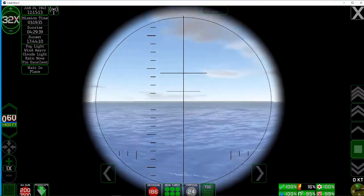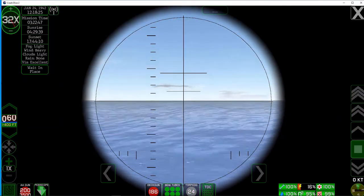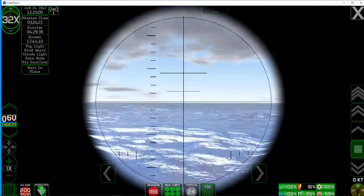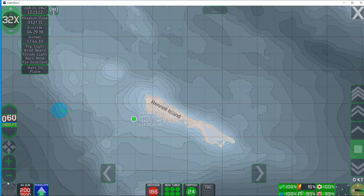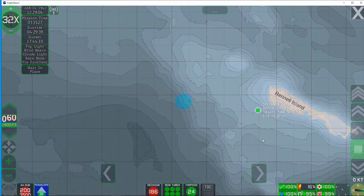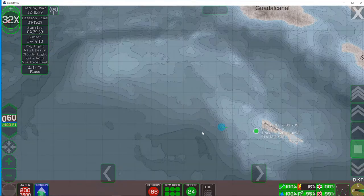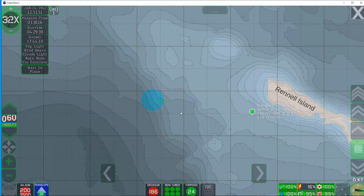We're back, still at 32% battery. Just looking around in the scope to see if there's anything up here. We're not actually moving, that's just us spinning the scope. The game generates quite impressive different weather patterns and cloud formations over time. The data on the left shows: sunset will be at a quarter to six, fog is currently light, wind is heavy, clouds are light, rain is none, visibility is excellent. We're pretty much left with the conclusion that we are going to have to surface to get anywhere — we're at 16% battery.